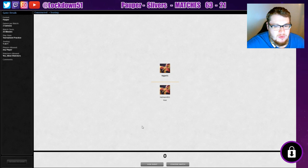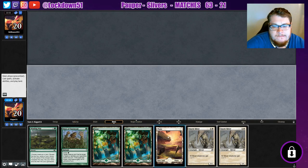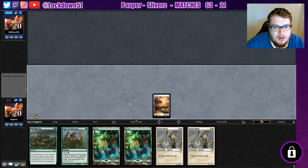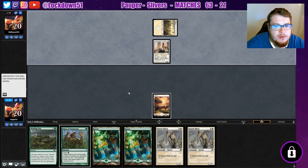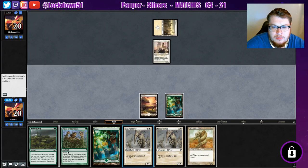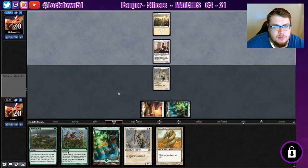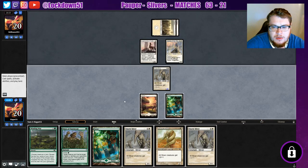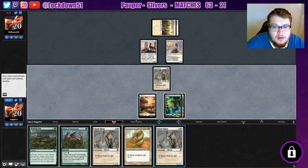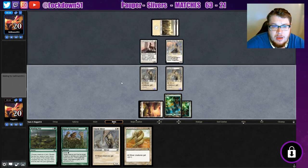We're on the draw — I feel like that was a reasonable keep, considering we mulliganed to six. We're going to play first this time. We'll keep it — it's good. Get the refills going; be nice to have a turn one play but that's all right. Leading with Sinew every time. Let's start with our Sinew — could start with a Plated and hold up Vines. Seeker — I do not want to see Seeker. Okay, they're just passing. Another Sinew — we're just going to keep loading it up, start holding up protection.